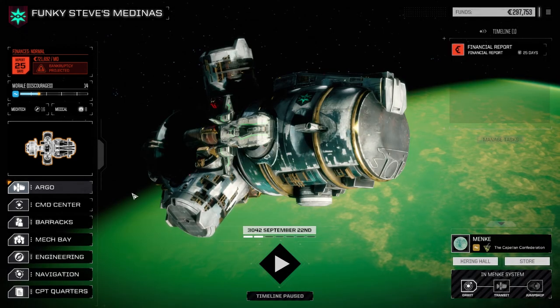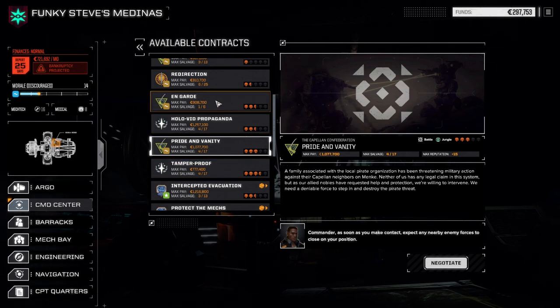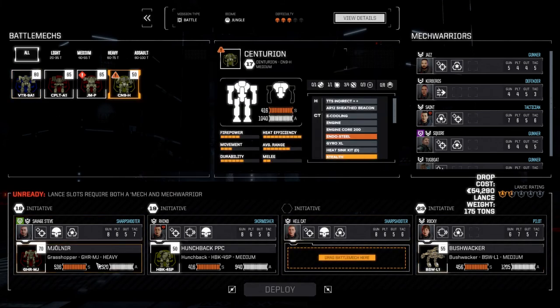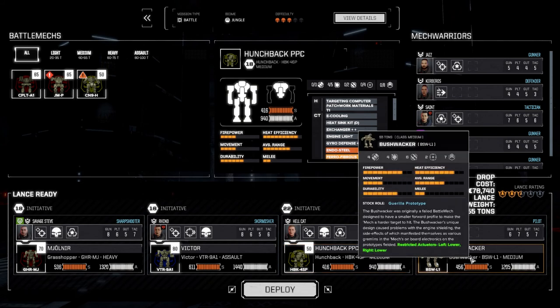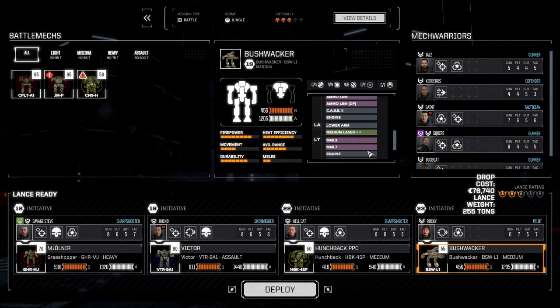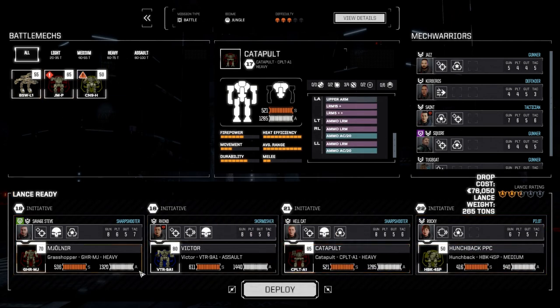We're going to start taking missions at 50-50 now, taking not necessarily easy missions but around two and a half to three skull missions, just so we're not getting completely overwhelmed or taking a lot of damage in the process. So let's take this three-skull 50-50 and we're going to drop. We're going to take the Centurion out now - we can go full weight here. Victor in. We're going to bring the Hunchback back, definitely want the Catapult. We want the Bushwhacker - it's got medium and MMLs but needs to be in close to really do anything. We're going to leave that out, keep the Hunchback in, and bring the Catapult. We're going to deploy this and get it done.